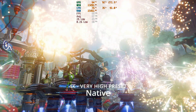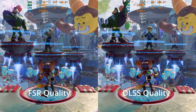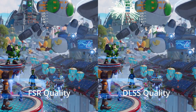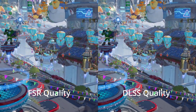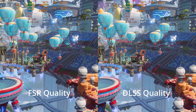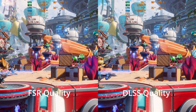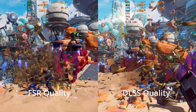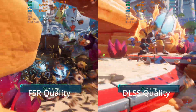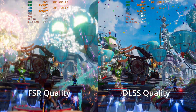Now let's introduce some upscaling. Here we have FSR upscaling on the left and DLSS upscaling on the right — neither with any frame generation, so this is a pure upscaling comparison. YouTube compression will cause some issues with what you can see, but we're getting a nice frame boost from both. DLSS still has the edge, especially on transparent objects like the holographic loop around Ratchet on the floating platform, where FSR seems to miss a lot of detail.